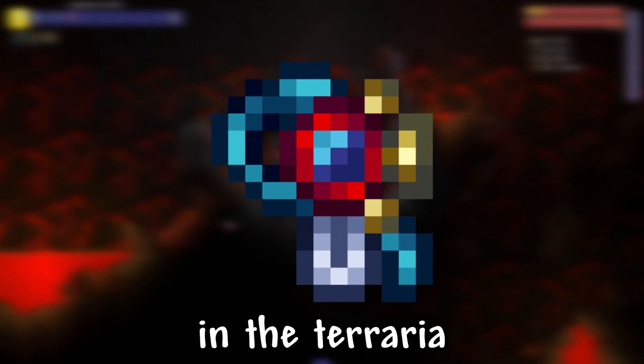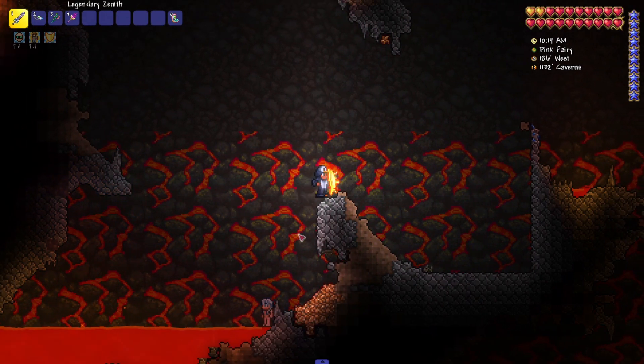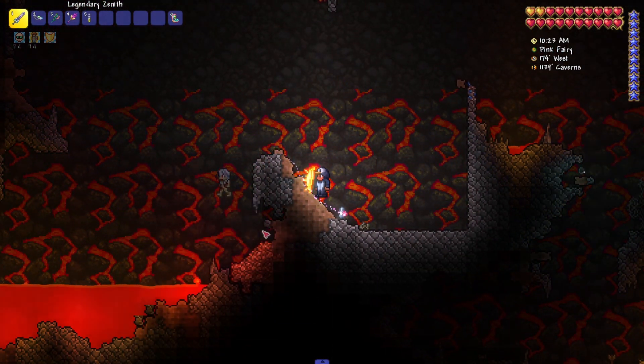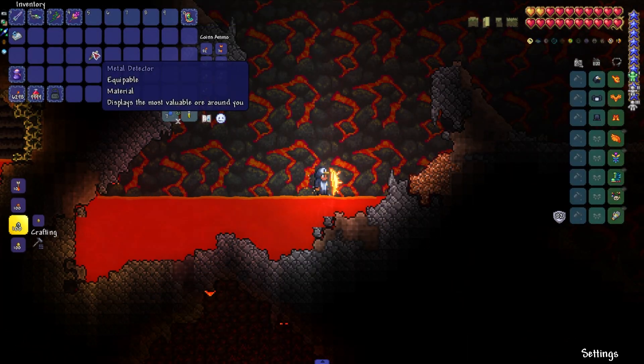I'll show you how to get Goblin Tag in Terraria. The first accessory we need to get is the Metal Detector. To get it, we need to find a mob called Lost Girl on the cavern level that will turn into a Nymph, and it is from here that we can drop the Metal Detector.